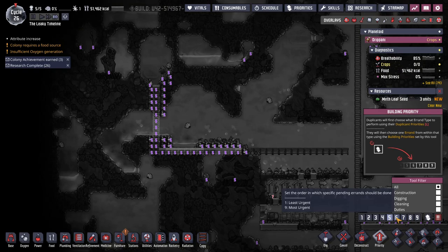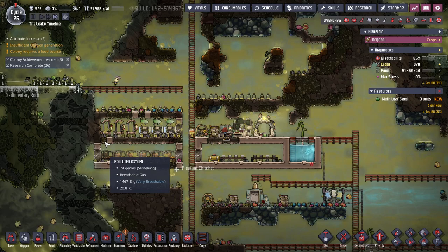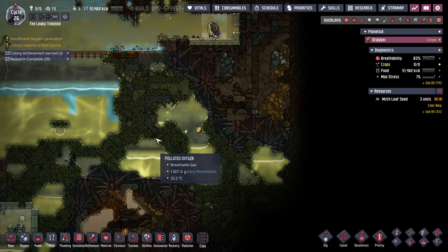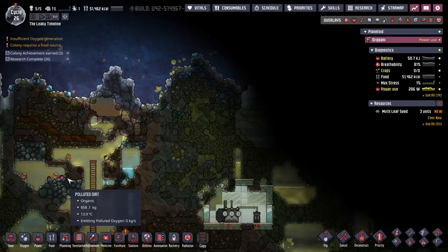Let's up the priority over here - construction six, digging six. My dupes have slimed one; the air is all nasty. I haven't quite gotten to deodorizers yet but we're getting there. Down here at the bottom of the map we've got magma, so that's good. No oil, no Drekko, so I have zero chance of getting plastic over here - I've got to go to another world to get plastic. Plenty of puffs though, lots and lots of puffs.